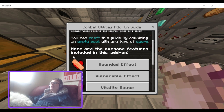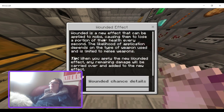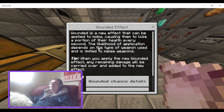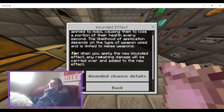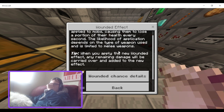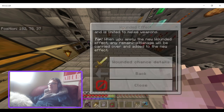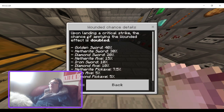One of the features is the Wounded effect. It can be applied to mobs, causing them to lose a portion of their health every second. The damage depends on the type of weapon used and is limited to melee weapons. When you reapply the Wounded effect, any remaining damage carries over and is added to the new effect. Upon landing a critical strike, the chance of applying Wounded is doubled.